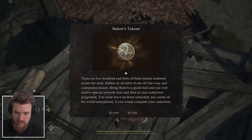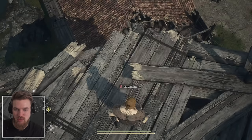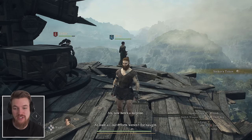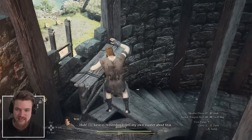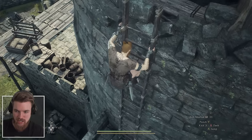Is that some soup? A Seeker's Token. There are 240 of these tokens scattered across the land. If you bring all of them to your guild hall, you'll get a special reward. We're actually making a wiki, which I'll link below in the description. Our pawns are actually going to help other people find that same treasure — that's pretty cool.